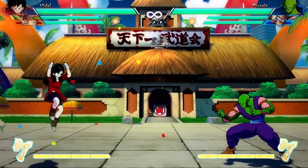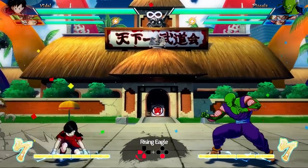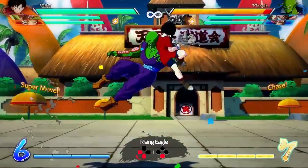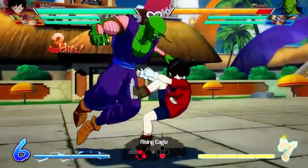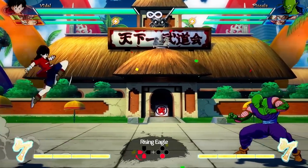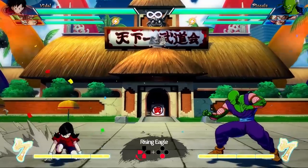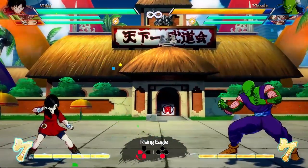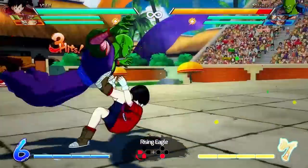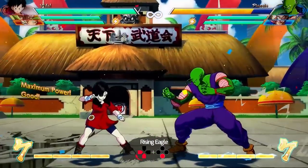With her unique normals out of the way, let's talk about some of her specials, starting with Rising Eagle — quarter circle backwards and a special button. It is a DP, which means it is an invincible move at startup. You can use this to steal turns; if the enemy is throwing something at you, you press this button and you knee them in the face. But if you miss it, it's got a huge recovery and it's very easy to punish. Videl's DP only works while on the ground — she doesn't have an aerial DP.